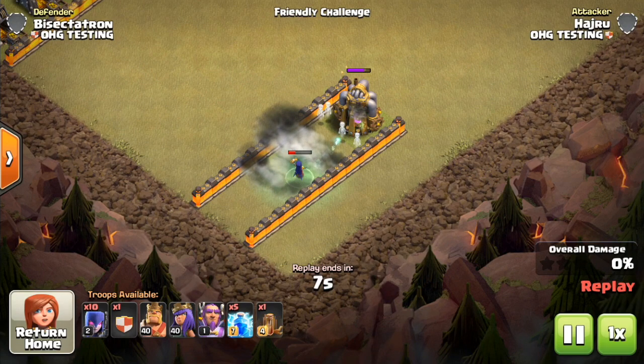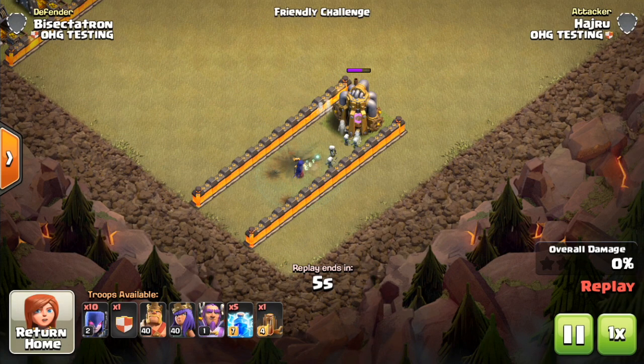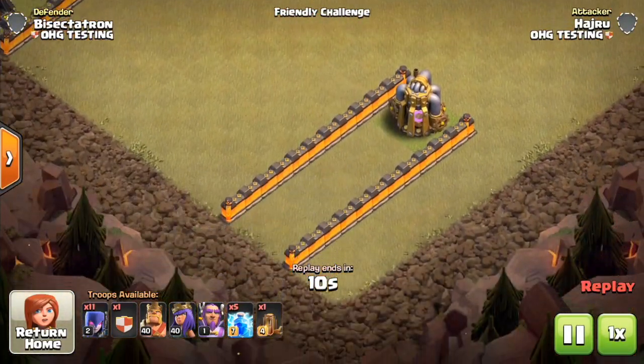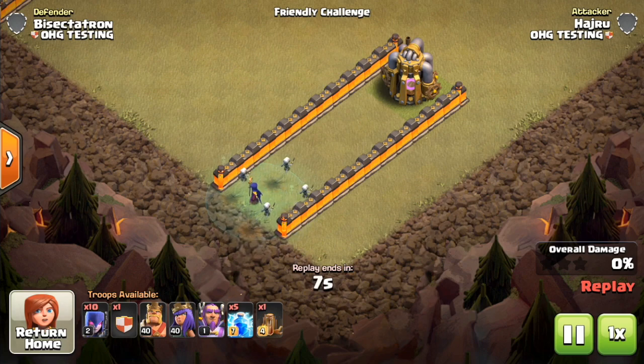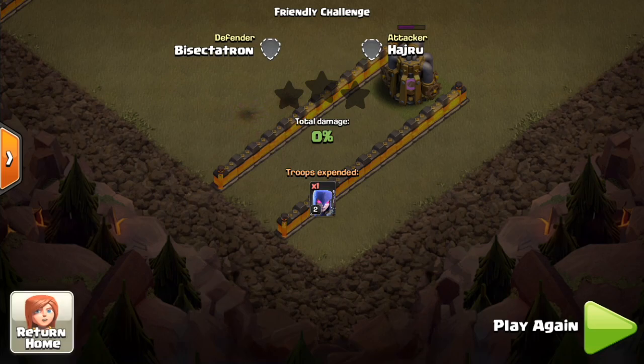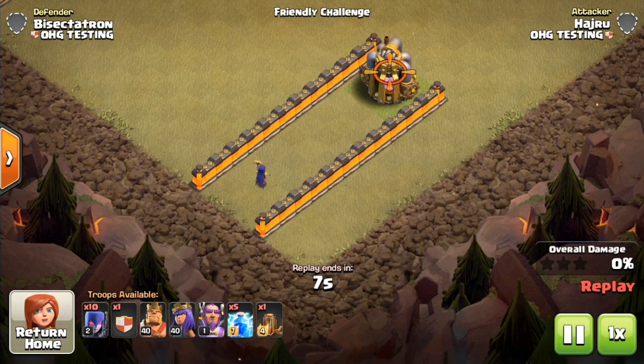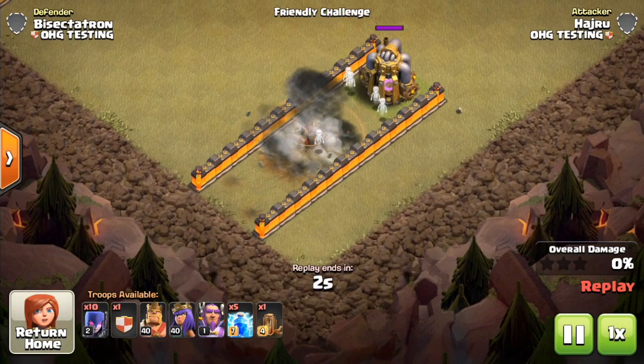I want to focus mainly on hit points first. A giant bomb won't kill witches, so you're going to have to add a few little bombs to the giant bomb if you want a witch-destroying setup on the outside of your base. That's where witches are most deadly — going around the outside. We have a giant bomb and two regular bombs, and that is enough to kill a witch. You can see she triggers them and just like that, she's gone.